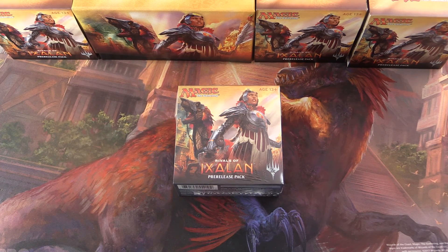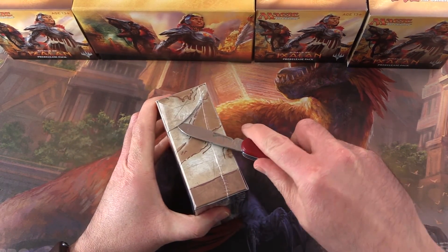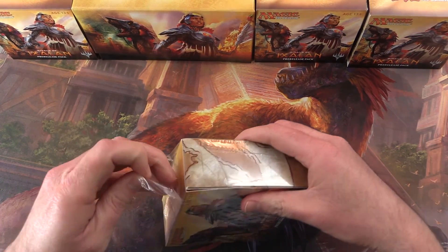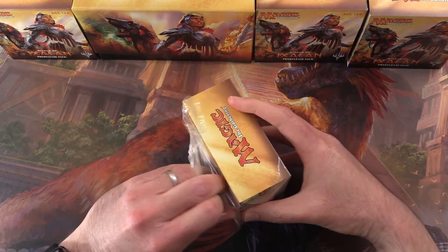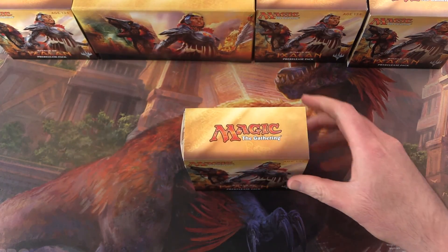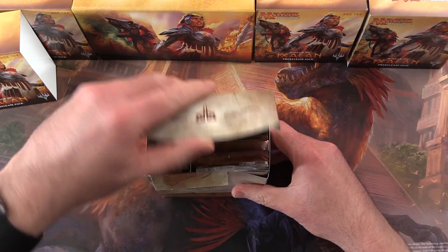Today on MTG Unpacked, we're unpacking another Rivals of Ixalan pre-release pack, so let's see what we get today — hopefully some good pulls. I think there was a Rekindling Phoenix in one of these, and a Jadelight Ranger, so I've had some good luck so far.